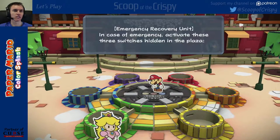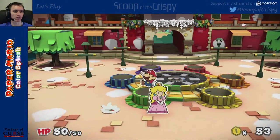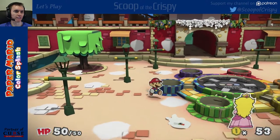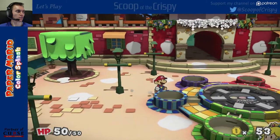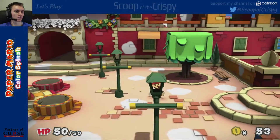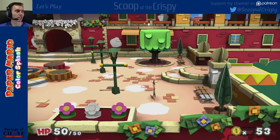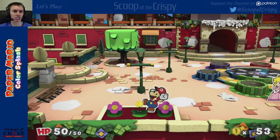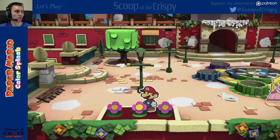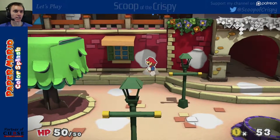Hello? Emergency recovery unit. In case of emergency, activate these three switches hidden in the plaza: blue — hit; yellow — pull; red — jump. Okay. Blue, hit. Oh, look at the poor Toad, just laying there like a dead animal. So let me go ahead and hit this thing. Oh, so push that. Oh, I see what you're doing. Pull yellow. And red. Boom. Done.